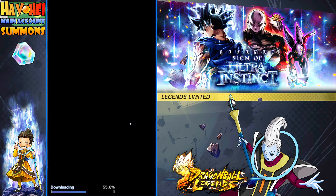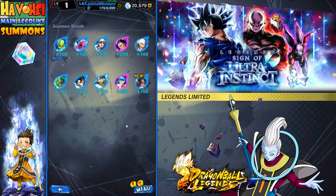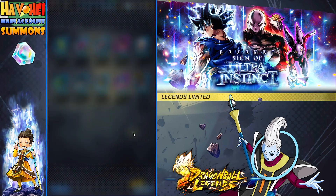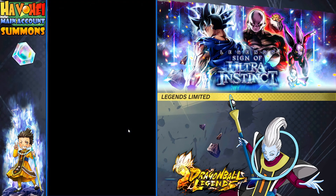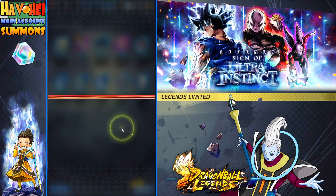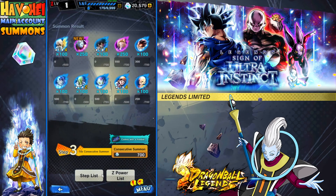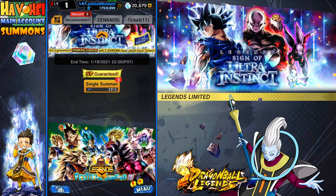All right, so we're at 20,000 Chronos — we need to spend 10,000 more. Let's look at some other banners and take a peek real quick. Got the free one. We got an EX Weiss. Starting out the game with all these units at rank one right here — that's pretty nice. We got a lot of those — we'll look at those in a second.